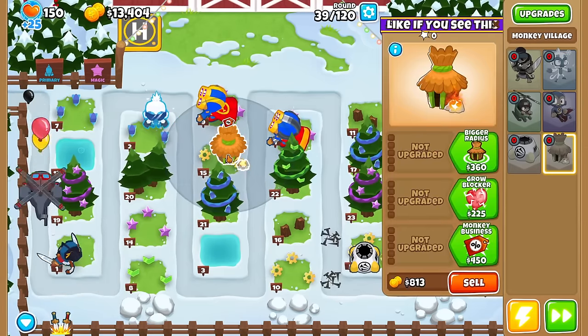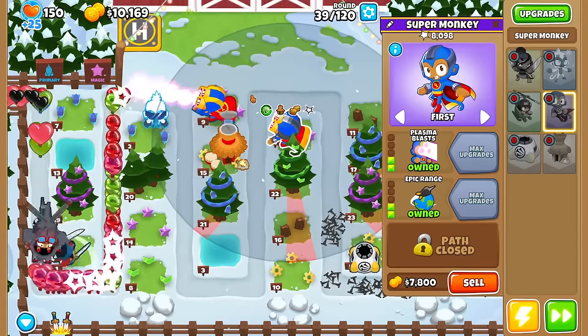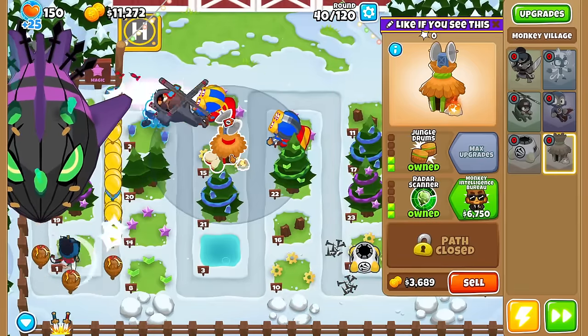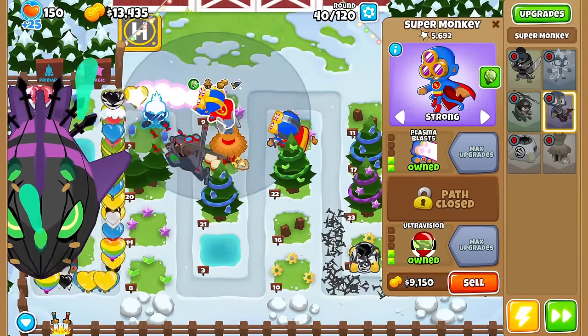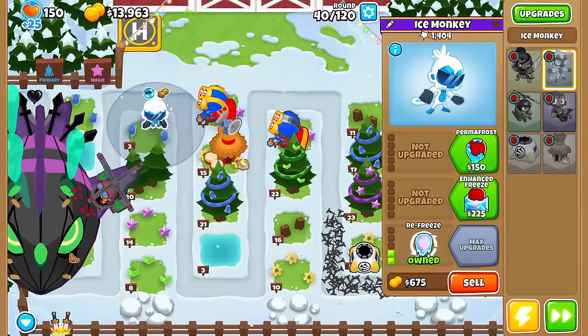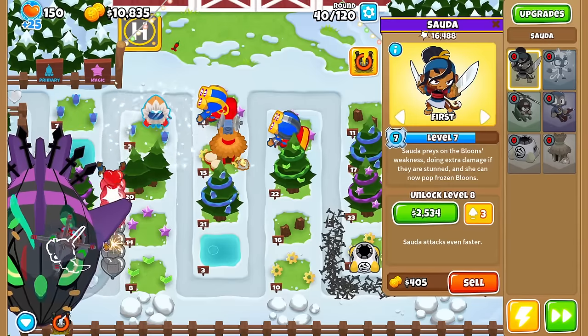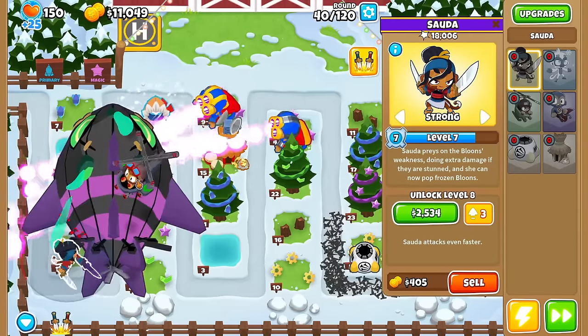This is a great spot for the village. Let's go ahead and get Camo 2 ahead of time so this guy can see camo bloons, and the Rain Chubes too, don't forget. We got Lich again for Round 40. I don't know how much HP it has, but with two Super Monkeys I think there's no shot we lose here. I'll set everything to Strong for now, including Sada.